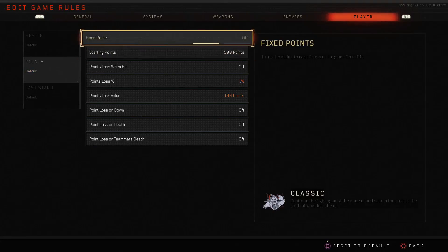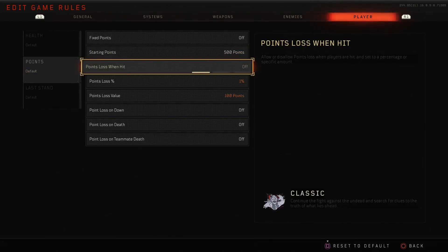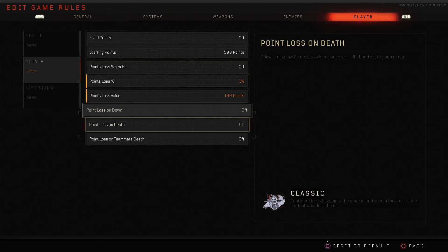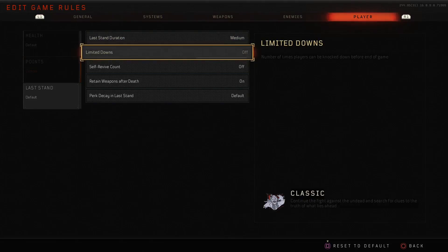Fixed points settings let you configure the number of starting points and whether you can earn points in the game at all — you can straight up disable points, which is an odd one. Starting points can be configured up to around 50,000 points. Points lost when hit can be set as either a percentage or a specific number, and similarly you can configure points lost on down, on death, and on teammate deaths.